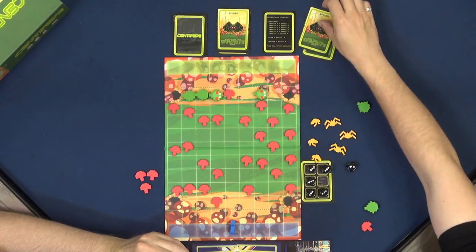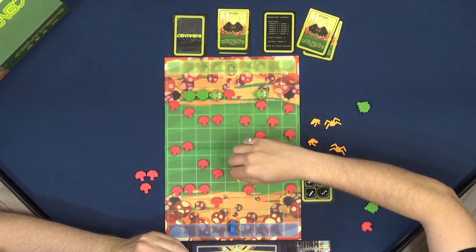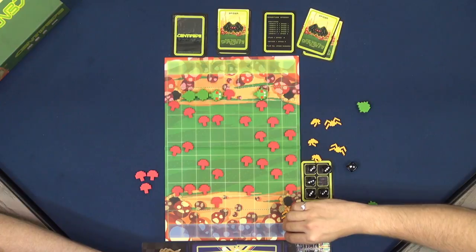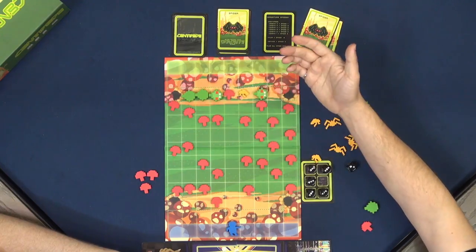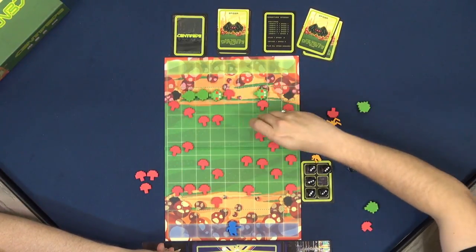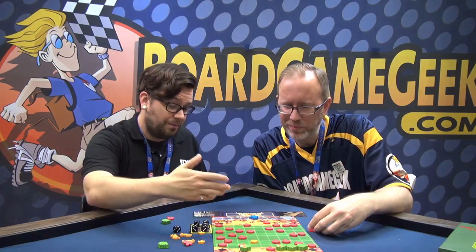The Centipede can also spawn the spider. The spider spawns in any empty square on the side of the board and moves like a bishop — diagonally or straight down as much as it wants. If the Gnome stops under the spider without being able to kill it, the Gnome dies. Additionally, the flea can be spawned and works like a knight with no turn — it jumps down two and one, eating whatever it lands on, including the Centipede itself. Skilled Centipede players learn when to use these bugs strategically to speed themselves up.